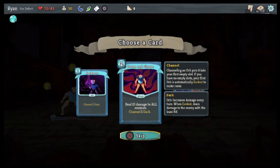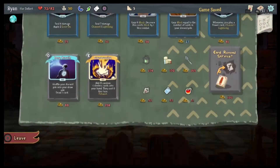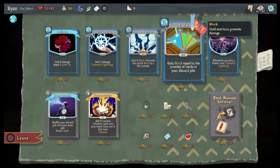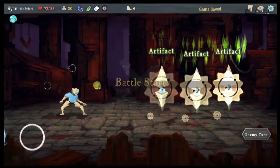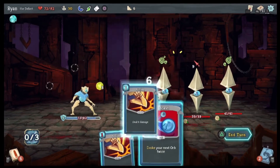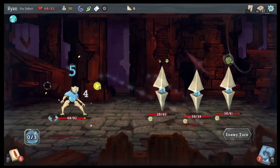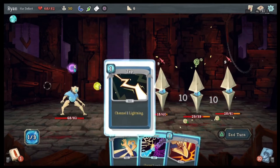Channel of Dark — 10 damage to all enemies and channel of Dark. We've been fighting a lot of like groups lately. Oh nice! I only have 30 bucks, I can only get a stack, which I don't want. Let's go here. Look at that — now we get this. We can do a defend, a strike, a strike. You're doing a bunch of dazed — yep, a bunch of dazed.